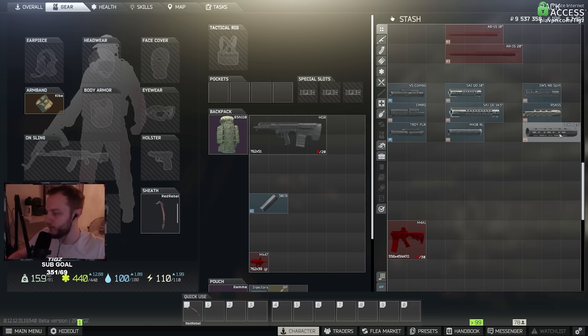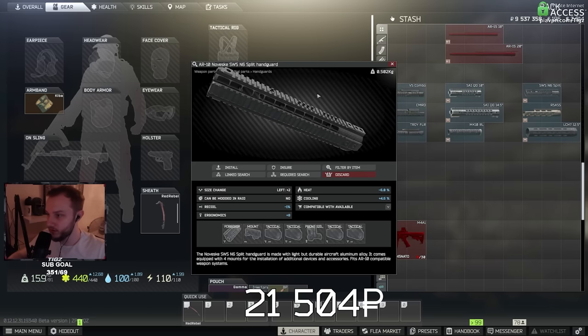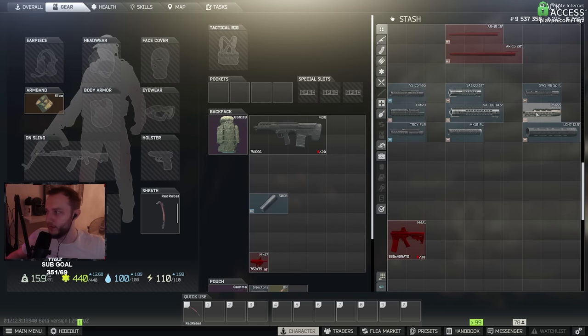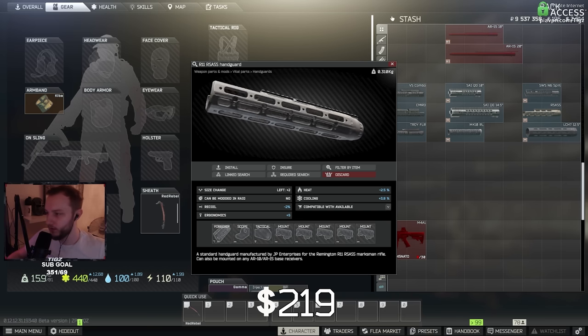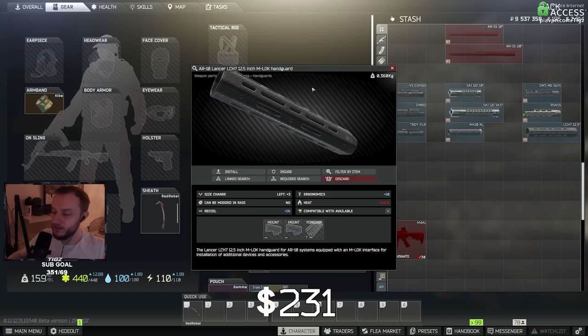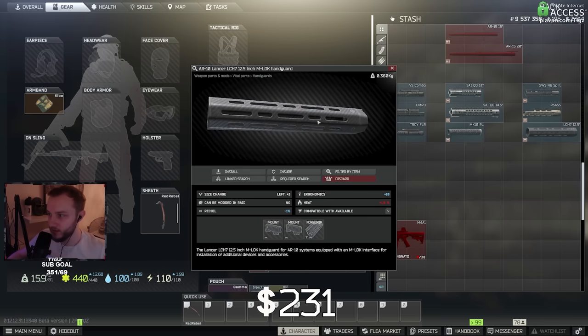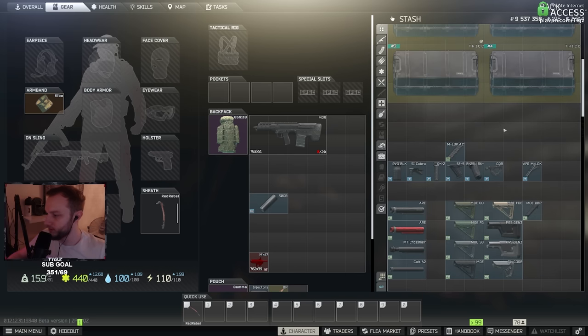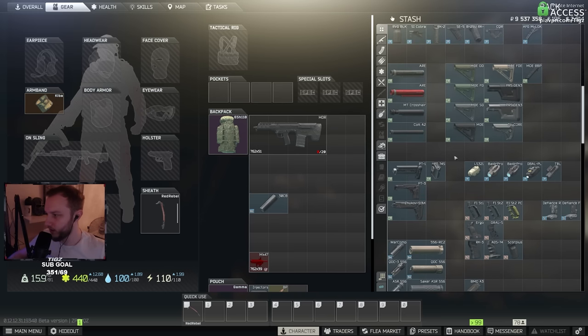For the Mutant, SR-25, and RSAS, all of these handguards can be used. One of my favorites lets you mount a CQR grip for ergo — it's not the best but still very good. The RSAS handguard is the best-in-slot all around for the RSAS, SR-25, and Mutant — easily the best one. Then there's the Carbon Fiber one, which is mostly aesthetics but still has good stats. And that is all the attachments covered! I hope this helps you guys build your guns. That's pretty much how you build modded guns in this game.